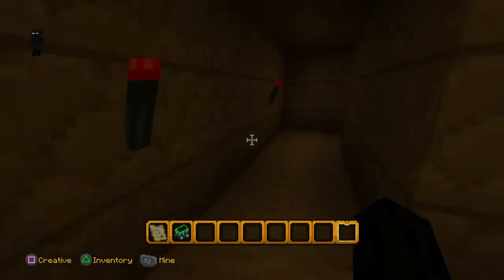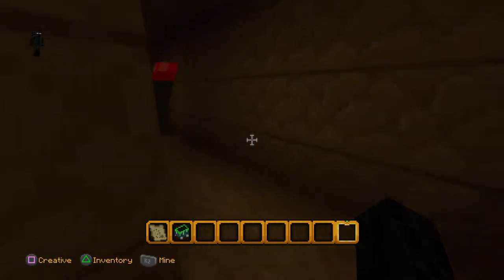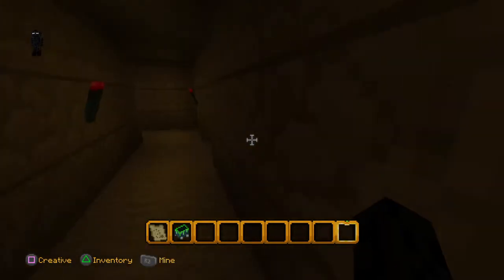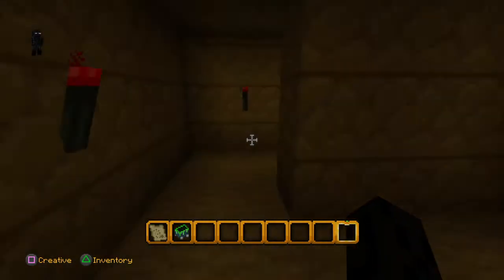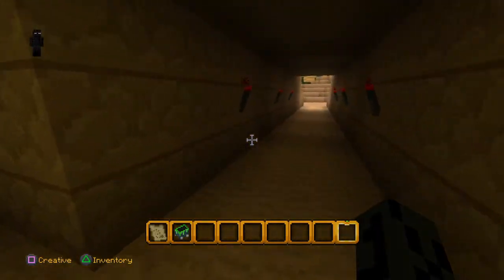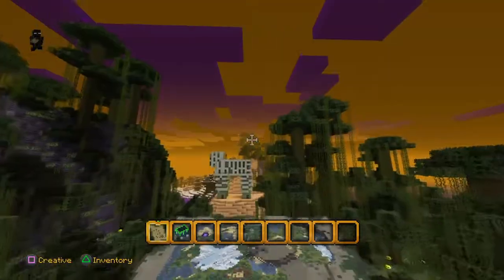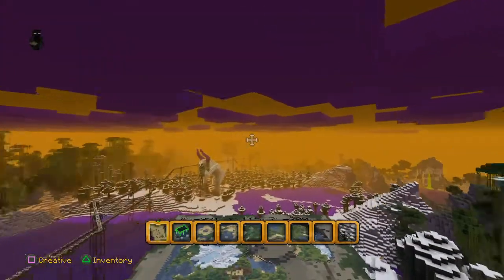Oh god, I forgot pyramids are like mazes. This is probably the maze my friend was talking about because he said there was a maze in this game. Oh, never mind — found my way out. That was a bad idea.